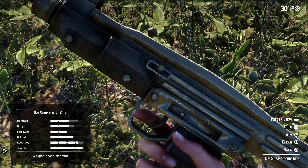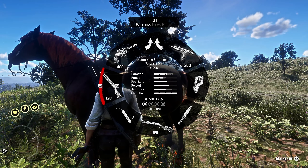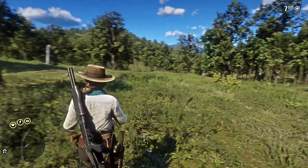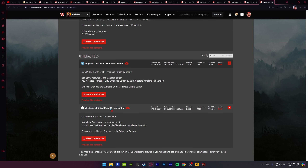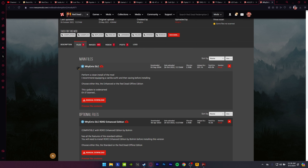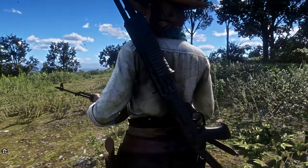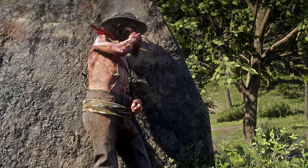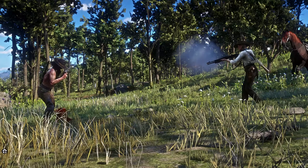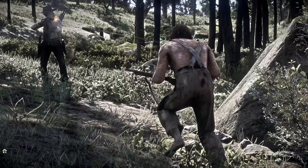Next we have a handy mod called Pimpin's Weapon Compatibility Pack for WhyEm's DLC. This mod essentially allows you to use WhyEm's DLC with a few popular gun mods, so you don't have to fiddle around with the weapon YMT files. You'll be able to use six weapons with the WhyEm's DLC, such as the AK-47 — allowing it to be fully automatic — the Pit Viper, the Colt Python, the Spas-12 shotgun equipped with an 8-round magazine, and of course the Uzi.